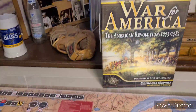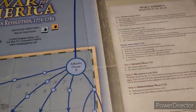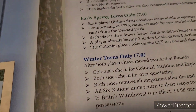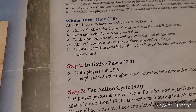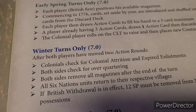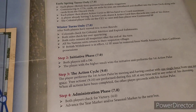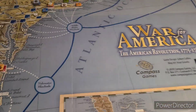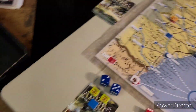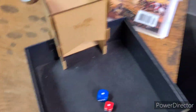Most of these turn effects come into effect after both players have moved their two action rounds - pretty much after winter is over. So there's not much left to do but find out whose initiative it is. The Colonials have it because they were the last ones to have it.